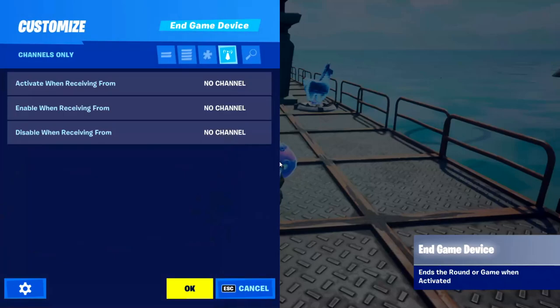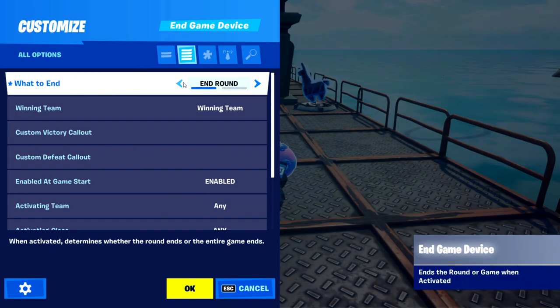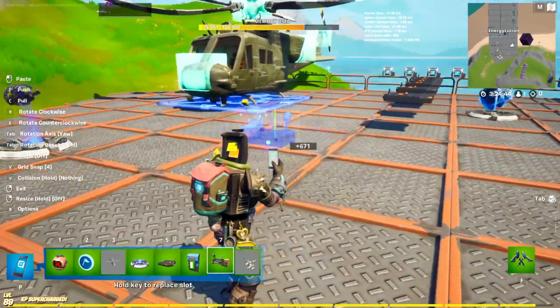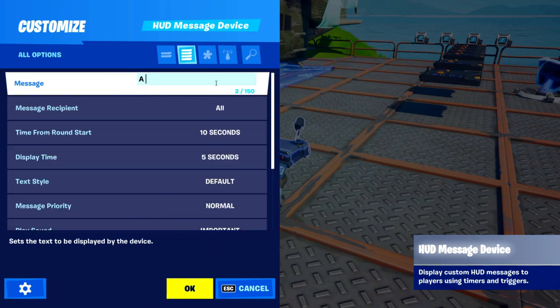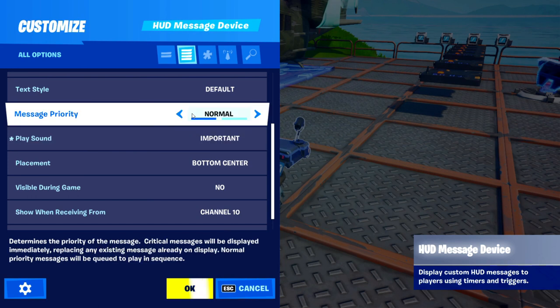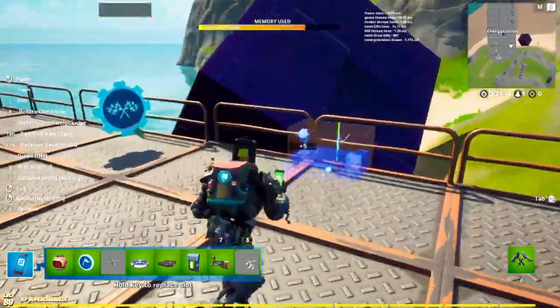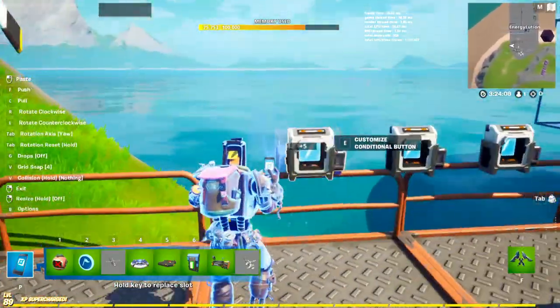Now grab the HUD message device. Make it show when receiving from channel ten, with the message 'The helicopter has lift off.' Set it to none team and make it critical, extra large text. You can also set it up so it says what each piece has been put in — for example say 'the engine has been put in' when channel six or four is done.